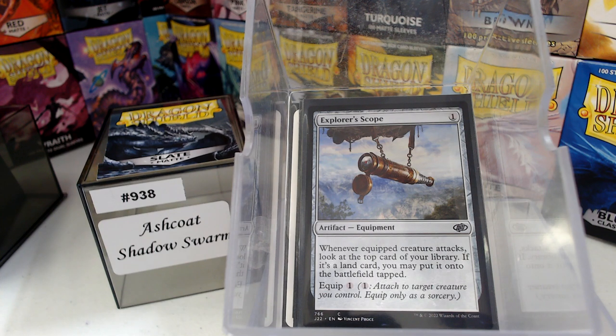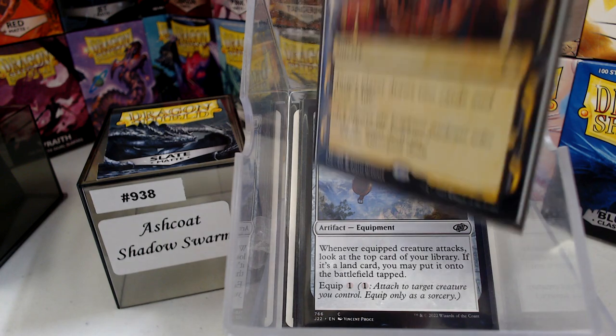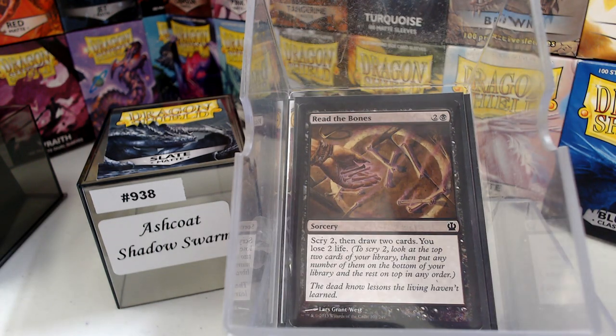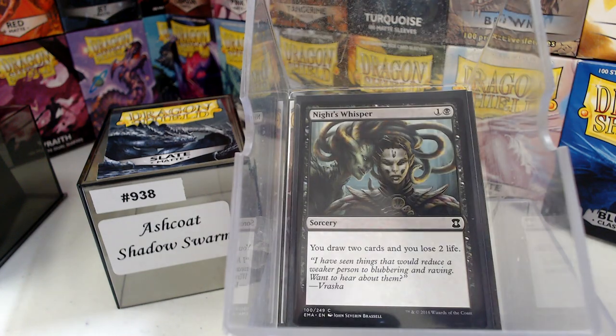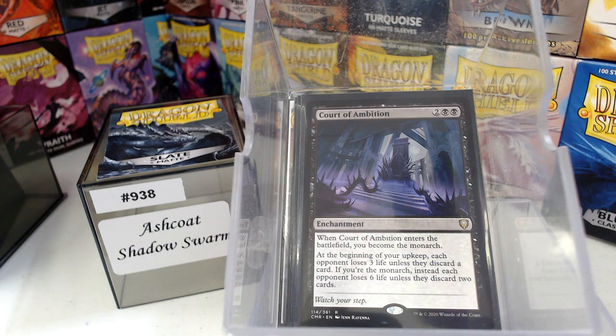For card draw, it's Mono Black so the usual suspects: Sign in Blood, Read the Bones, Ancient Craving, Knight's Whisper, and I'm going to count Court of Ambition here. The Monarch token, but even so, each opponent loses 3 life unless they discard a card — and if you're the Monarch, it's twice. I'm considering it card draw because of the Monarch token itself.